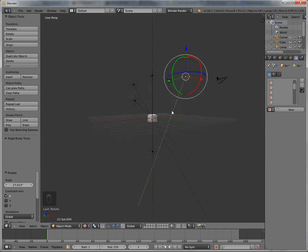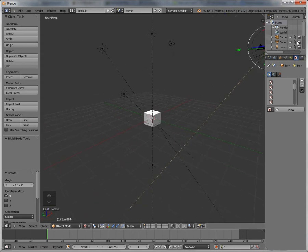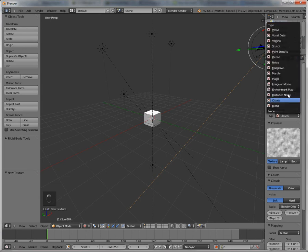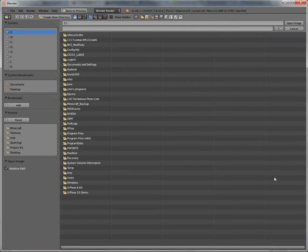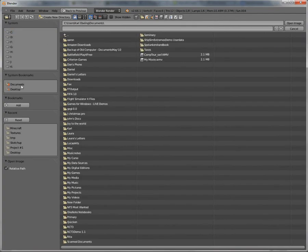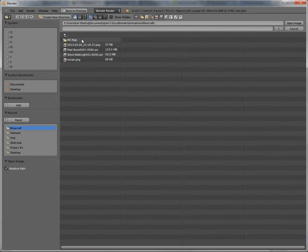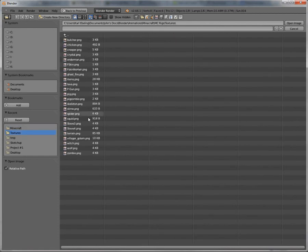Now we're gonna get the texturing. Go over here, just like we did last tutorial. Get a new texture and call it terrain.png. Instead of it being clouds, set it to image or movie — just like last time — and open it up. Remember that blend file from earlier that you downloaded: go to MC rigs, textures, and open terrain.png.